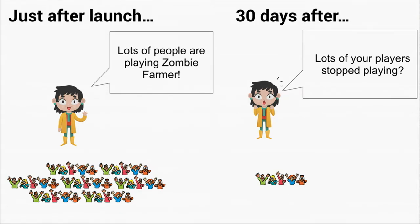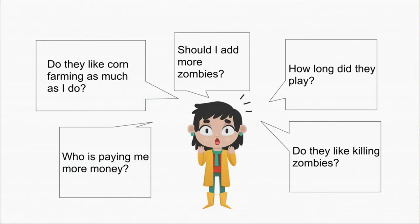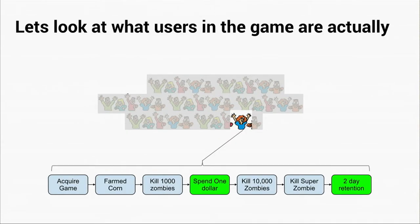This is fantastic because some of these people are actually paying her money. But she doesn't iterate on her game, and what she finds 30 days after launch is that not so many people are playing anymore. This freaks her out, and naturally she has a lot of questions: do people like corn farming as much as she does? Do they like killing zombies more? Should she add more zombies or less? Is the game too hard or too easy? These are all great questions, but without any analytics, she can't answer them.